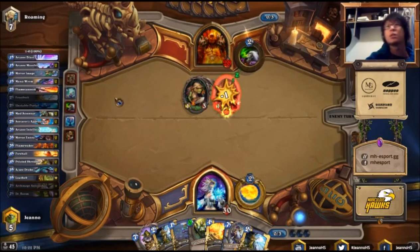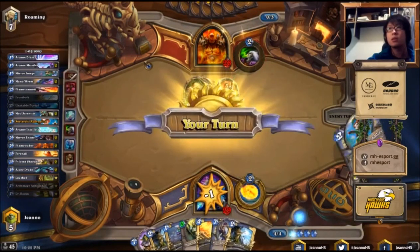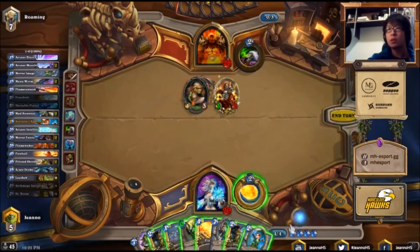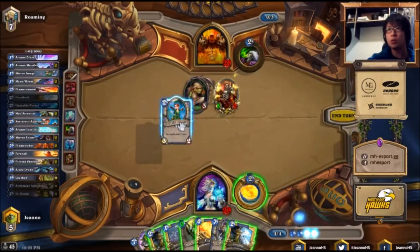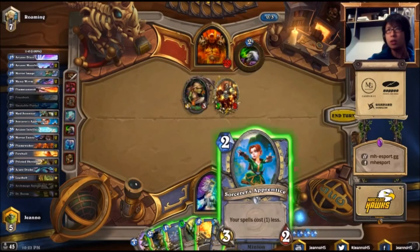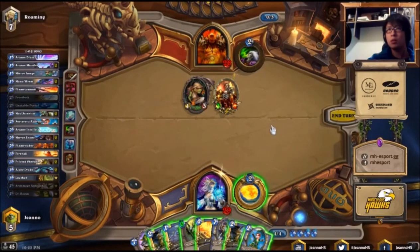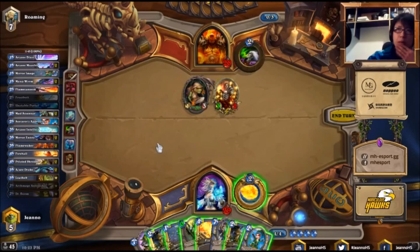Now he plays his Acolyte of Pain with Battle Rage. Now we draw Sorcerer's Apprentice — this is a very good turn to catch up in the game. We can play Sorcerer's Apprentice, we can play Frostbolt, we can play double Frostbolt if we want, and play Mirror Image to prevent him from killing the Sorcerer's Apprentice.